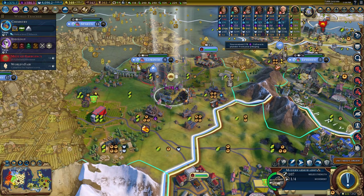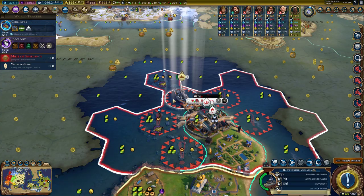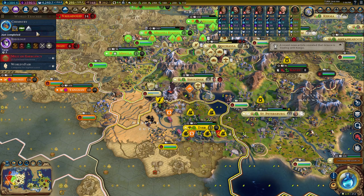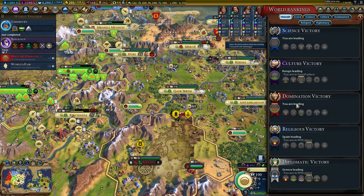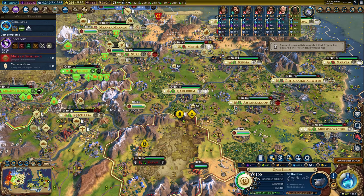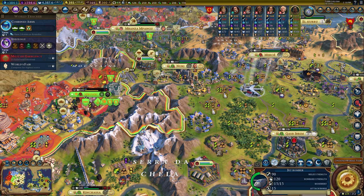Let's go here and start pillaging — get some culture, we need to get to fascism. Look at Canada: they want us to give them all this stuff for peace. We finally got research labs, now we can get some science. We're only at 384 — just kidding, we are crushing it. We're leading: Congo's in second with 52 techs, Korea's at 48 with 192.3 science, Spain has 118. We are 13 techs ahead of Spain.